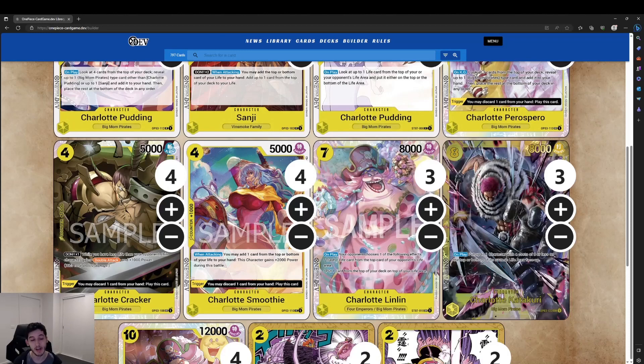Then we've got Charlotte Cracker — a 4-cost 5k with 1k counter. Don x1: while you have less life than your opponent, this character gains double attack and 1000 power, and that applies on both players' turns. It has a similar trigger — you may discard one card from your hand and play it — so there's a lot of value there.